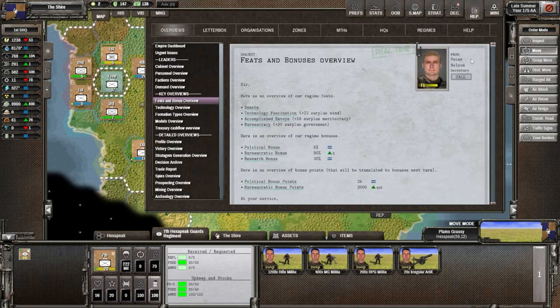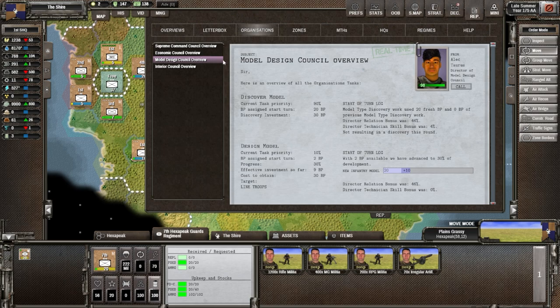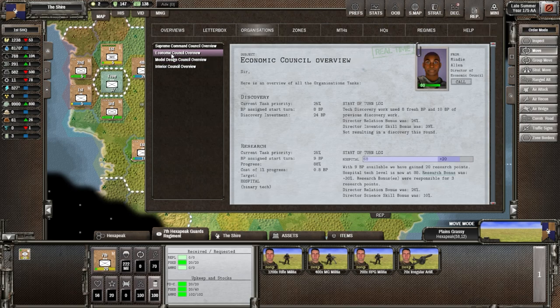How long before the next evolution of infantry is done? Let's go to organizations — model design is here. We have 90% allocated to discovery and 10% to design, so that's 2 BP per turn going to design. It's going to take a few turns. I could call Alec up and change it, but I don't think it's worth it. If anything, I'll build more units. That's always an option.